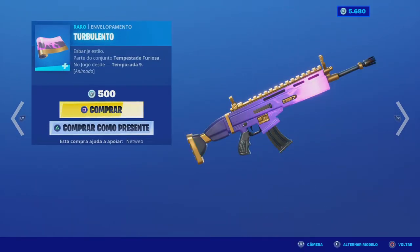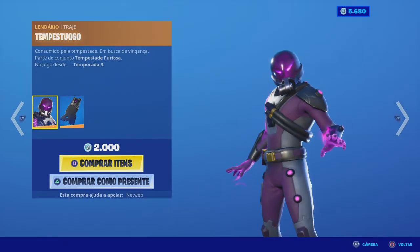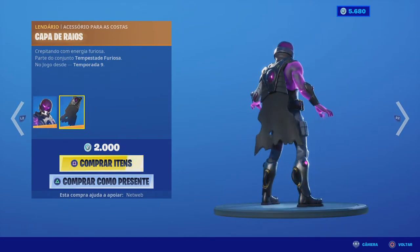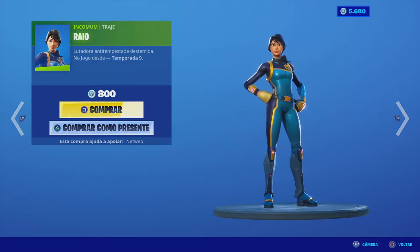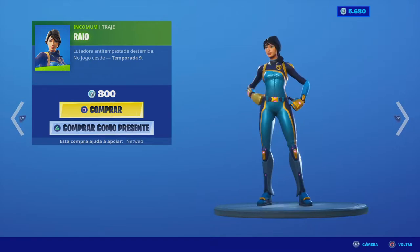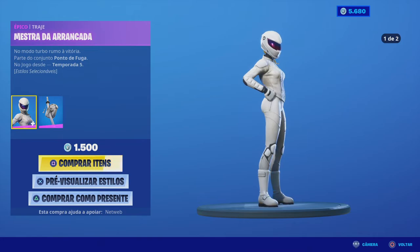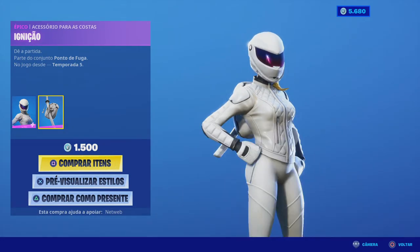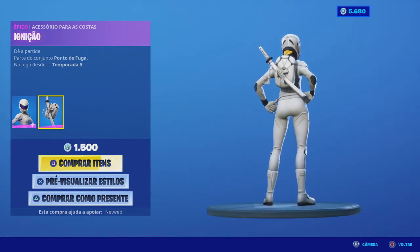Esta asa delta temos também o 'Turbulento', um envolvimento para armas e veículos por 500 V-Bucks, está muito fixe. Já temos aqui o helicóptero mas continuamos com o barco. Temos também o 'Tempestuoso' e a 'Capa de Raios'. Esta é a skin que deu origem ao Cyclo — voltou à loja ao fim de quase uma semana. Temos também o 'Raio Lutador Anti-Tempo', está destemida, 800 V-Bucks — uma skin considerada quase tryhard, simples mas elegante. Voltamos à 'Mestre da Arrancada', que teve um problema inicial com o pescoço da personagem — ficava tipo o pescoço separado do resto do corpo.